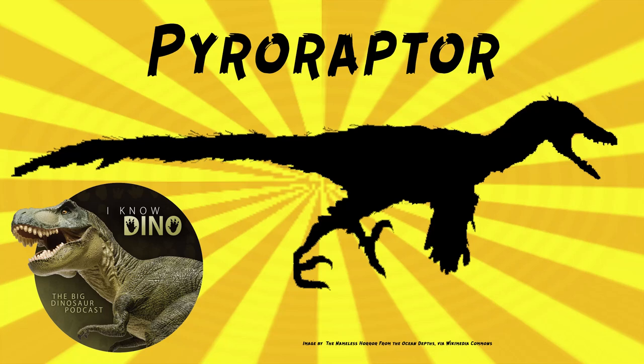A single partial skeleton was found in 1992, and then Pyroraptor was described in 2000 by Ronan Allain and Philippe Taquette. The holotype is the second toe claw of the left foot. Other specimens include the claw on the right foot, a right ulna — that forearm bone — two teeth, vertebrae, and digits. Those two teeth were flattened, curved backwards, and serrated. This is why it's a rough estimate for how big Pyroraptor was.